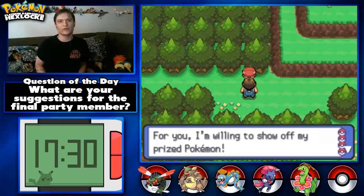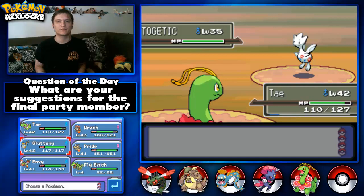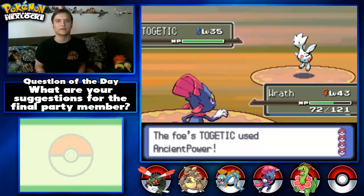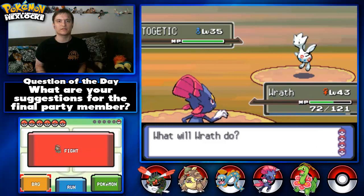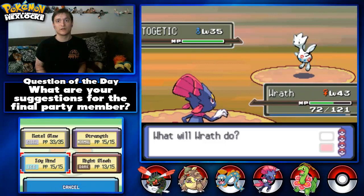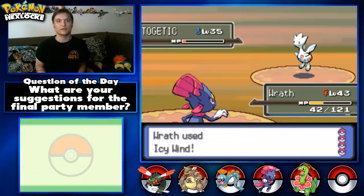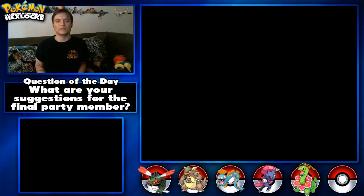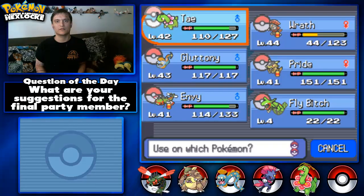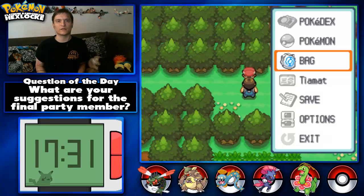Let's battle this guy. 'Are you going to Pal Park too? I'm willing to show off my prize Pokemon.' A Togetic — I don't want to stay in here with that. Let's go into Wrath. That may not have been the best idea. I should be able to live another hit though — let's go Icy Wind. There we go. We want to heal again. Okay, that should be fine for now.